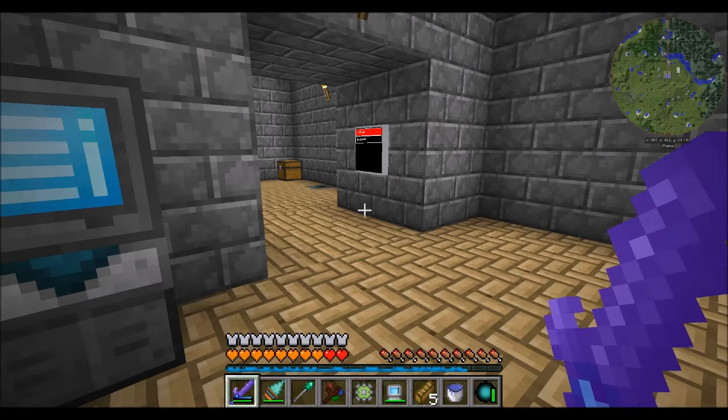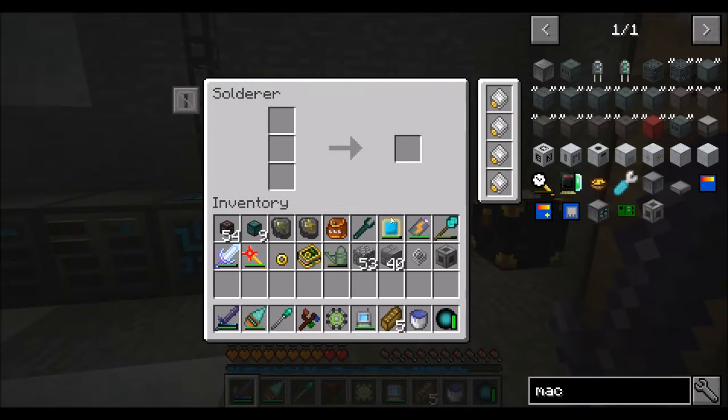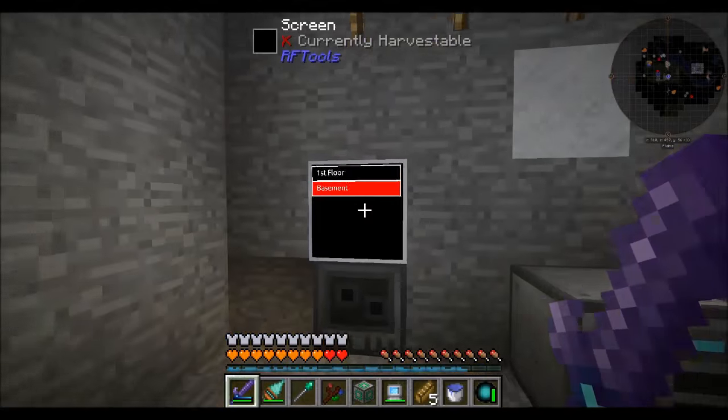We've got the 256K fluid storage part, which I can make into a block with a machine casing and a basic processor. I'm just going to steal one that's being crafted - it might be a mistake but we'll live. Pop down here into my basement - nice, a 256er.